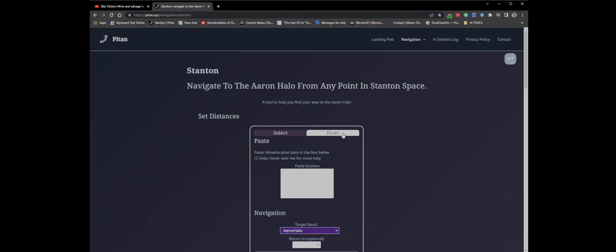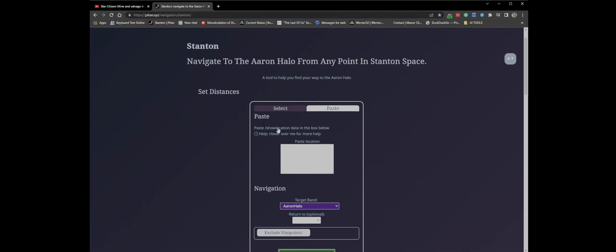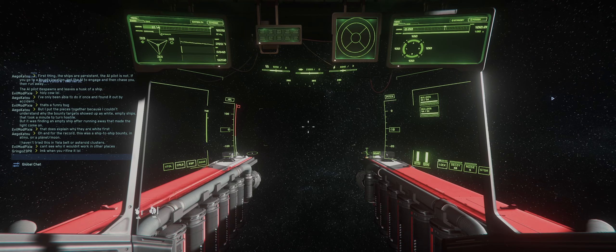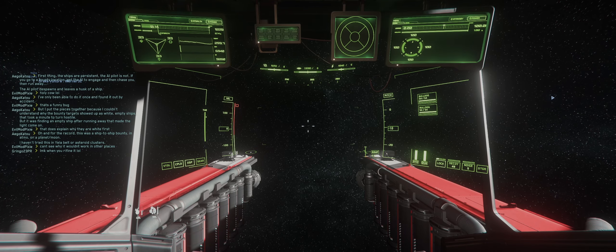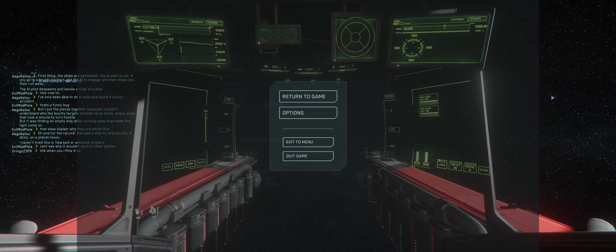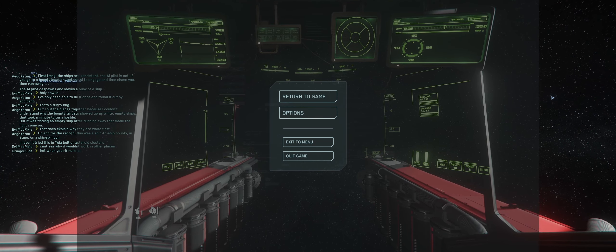But this is what's amazing — I had no idea about this. Go back into the game, type F12 slash show location. Nothing happens visually, but it immediately gets copied to your clipboard. Then you go back and bring up the site so you can paste in your location.